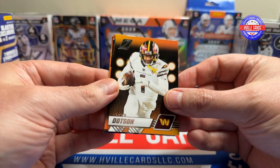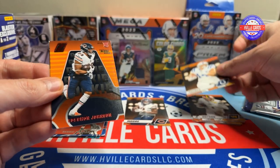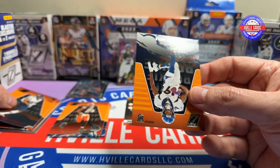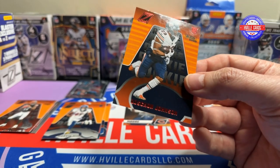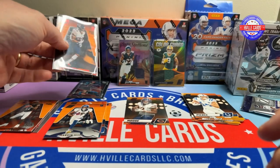We've got Jahan Dotson, an Alec Pierce, a Roshon Johnson Red Zone, and a Marvin Mims. I'm going to sleeve that one up because I'll probably end up sending that to Chuck. I'm sure he's got one, but.